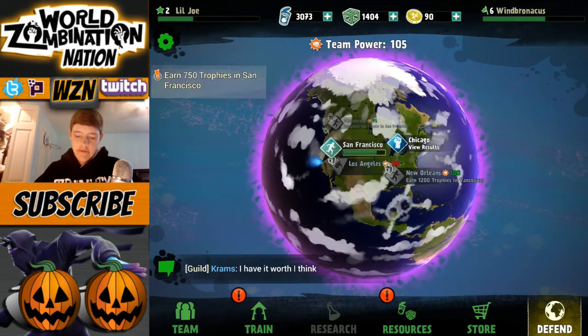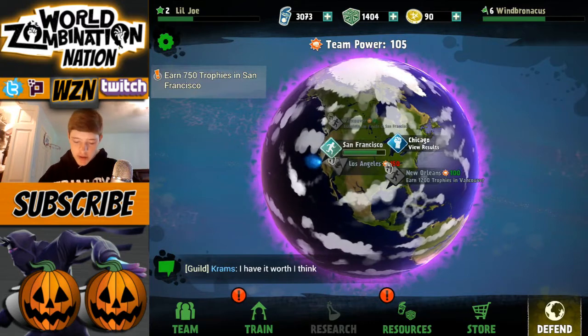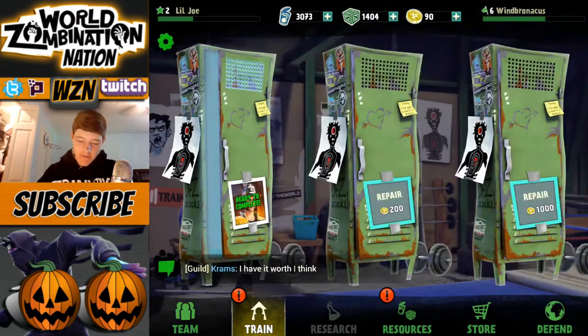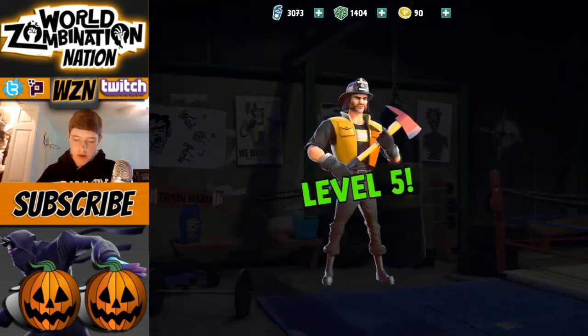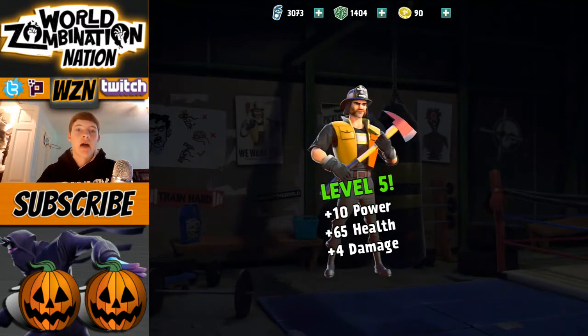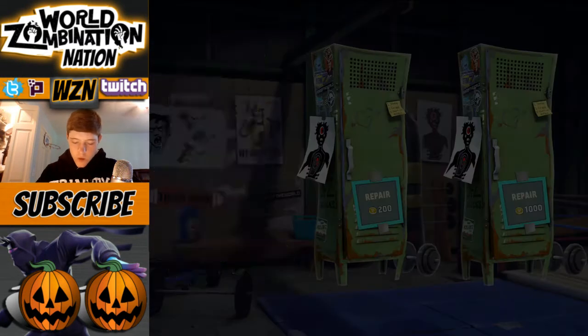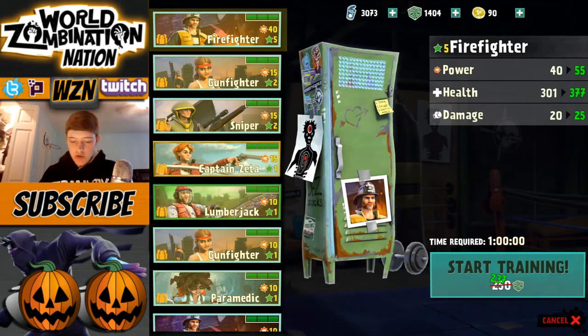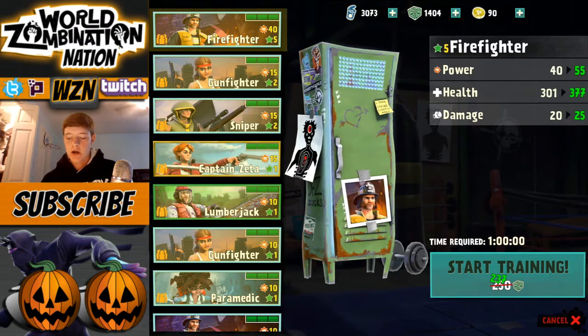We left off having just attacked San Francisco. I did work on upgrading my troops a little bit - I worked on getting my fire chief completed, just got him up to level five. Now I'm going to be working on my next upgrade. What we have now is the level five fire chief, level two gunfighter, level two sniper, Captain Zeta's level one, and pretty much the rest of my troops are level one.